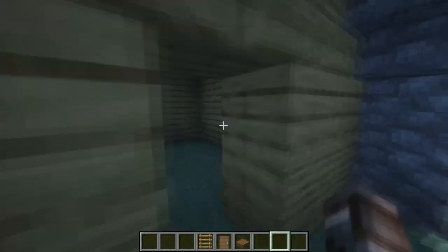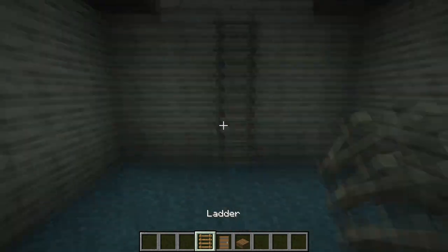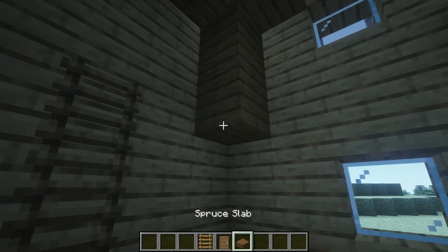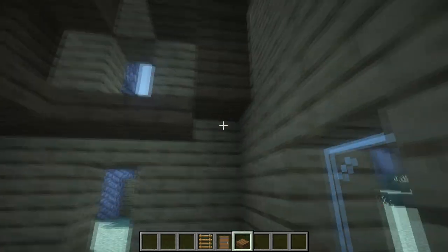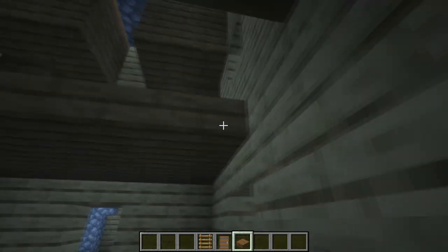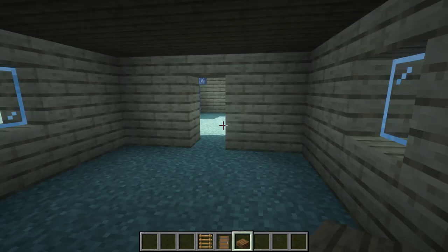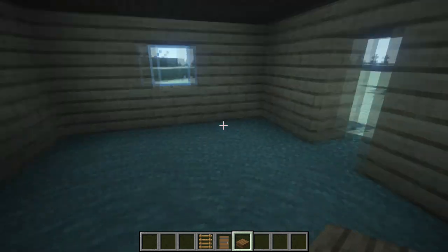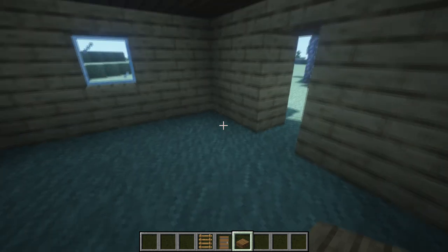From the inside, first add three ladders, and then on top of the third block we're gonna add a small floor — so we're creating a second floor at the top. Now replace the old grass blocks with spruce slabs or spruce planks.